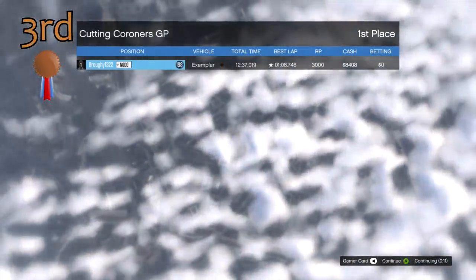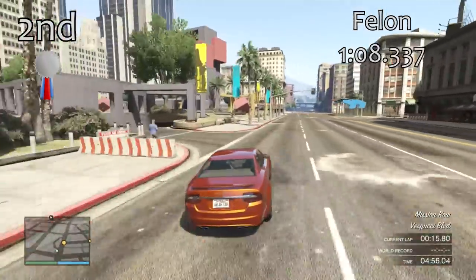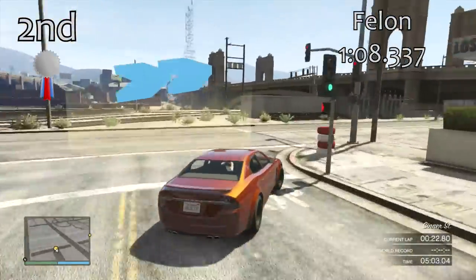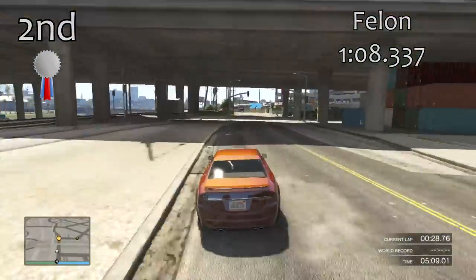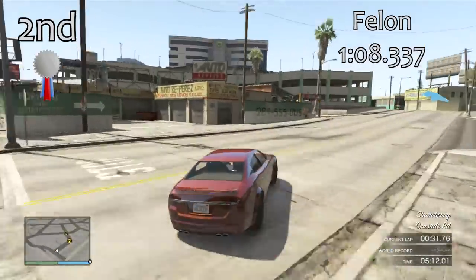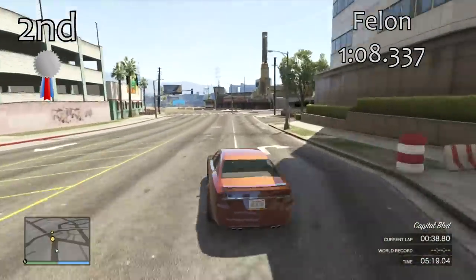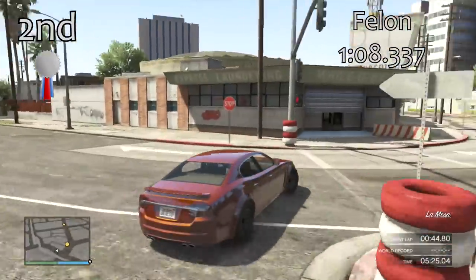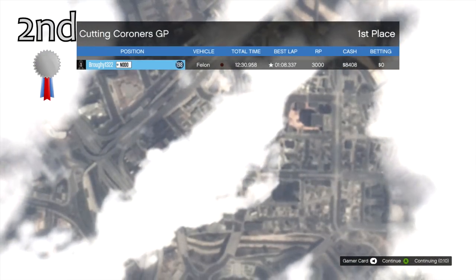In 2nd place, just missing out on the top spot, is the Felon — the 4-door version of the Felon. This is the second quickest 4-door car in the entire game. With a 1 minute 8.3, it's almost half a second quicker than the Exemplar, really because it gets a spoiler. The Felon has a little bit more acceleration than the top-placed car but a little less traction, which is what puts it in second. It feels very nice in the corners and being a 4-door car it's also good in free roam — a very good all-rounder.